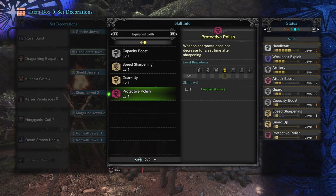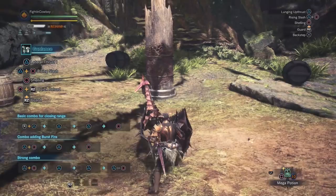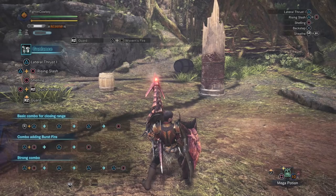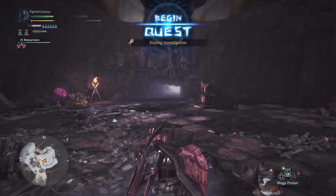That's really all there is to the Gunlance. It's a pretty straightforward weapon — very much a live fast, die young type playstyle. The only other thing I want to touch on is Wyvern's Fire. A lot of people like to save Wyvern's Fire as a wake up attack when the monster is sleeping, and it is an excellent wake up attack, but because we have three levels in Artillery, you could work in Wyvern's Fire at the start of the battle, halfway through the battle, and as a wake up — it'll be off cooldown. You can see that by how our Gunlance is glowing red; when that finally stops glowing red, Wyvern's Fire is ready to be used again.